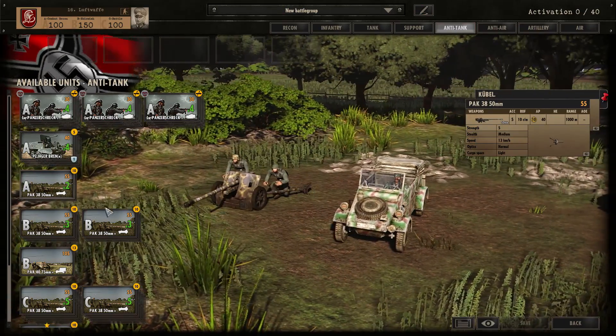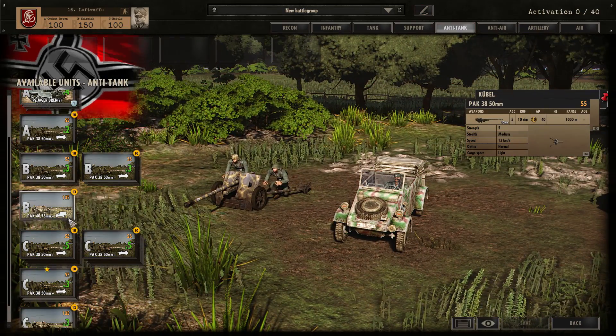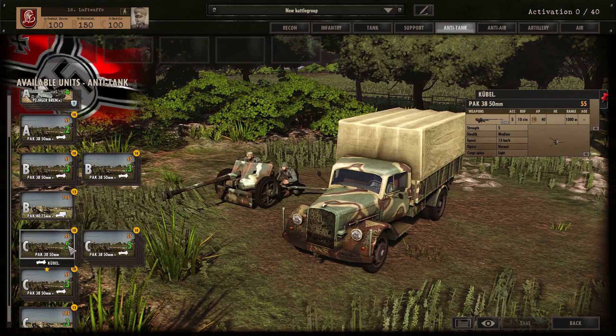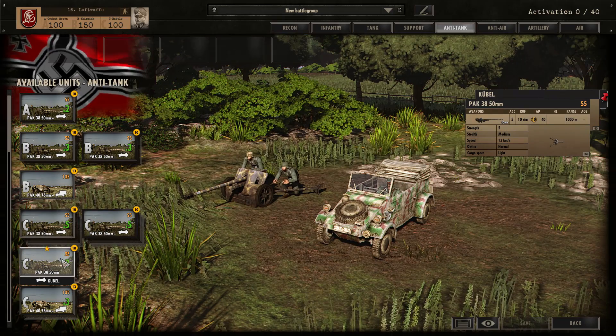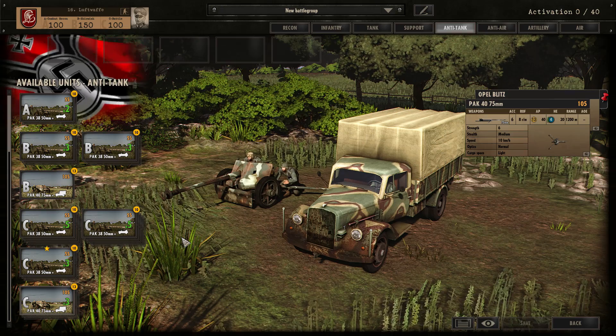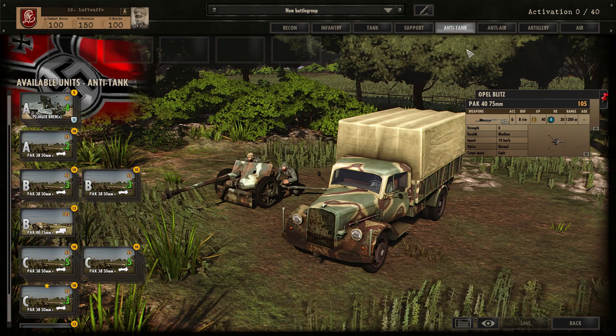Pack 38s are pretty standard in Phase A, with more in Phase B. Pack 40s appear in Phase B — only one of them — and then more Pack 38s and Pack 40s again in Phase C availability. But you're probably not going to be relying on these packs too much.